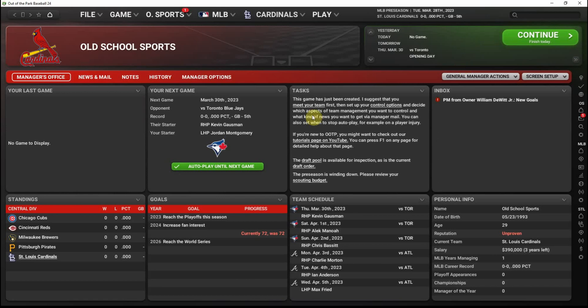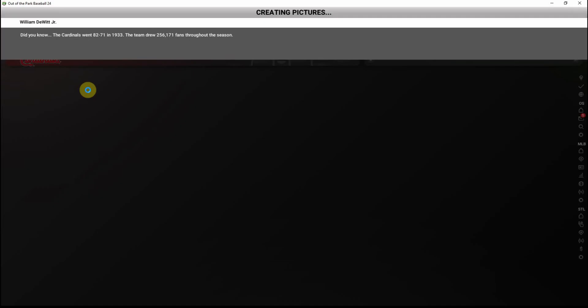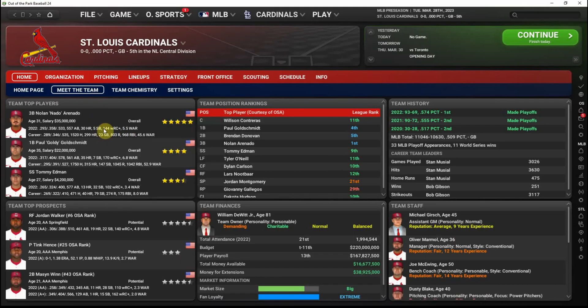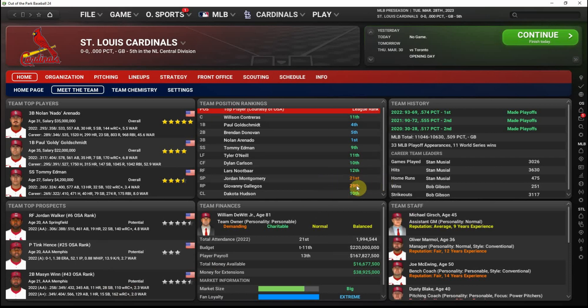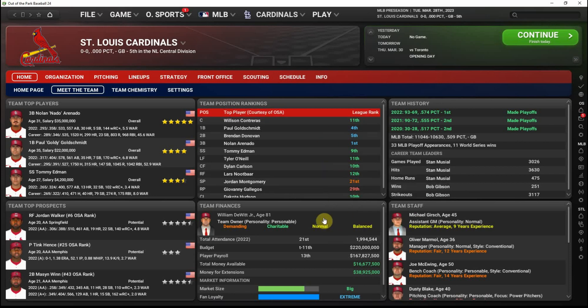The first thing is pretty obvious: click on the link at the top of the task list and meet your team. It's a pretty good summary screen that lets you know the big-time major league players you have. In the case of the Cardinals, that's Arenado, Goldschmidt, Tommy Edman, and the top prospects in your system. You can see positional rankings. Taking a quick look at the Cardinals, their pitching could be the potential issue compared to other teams in the league.